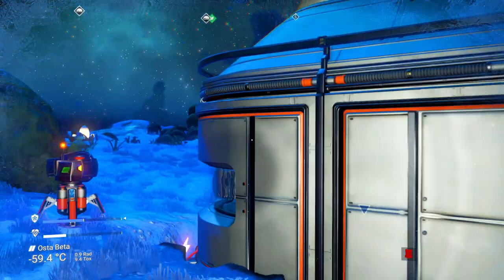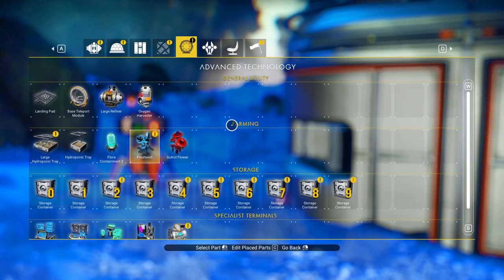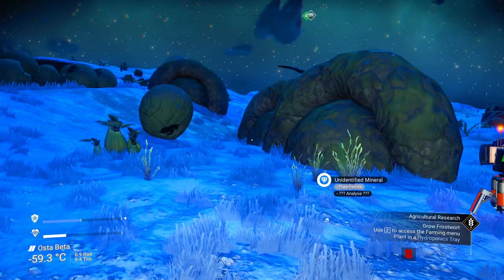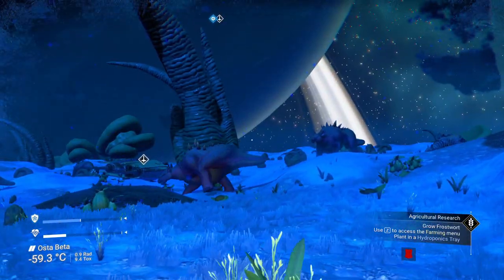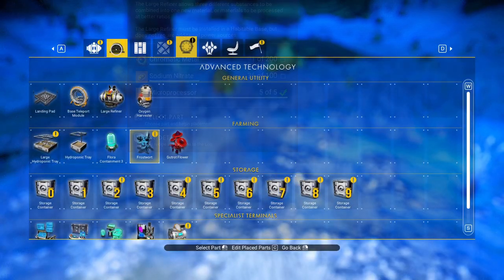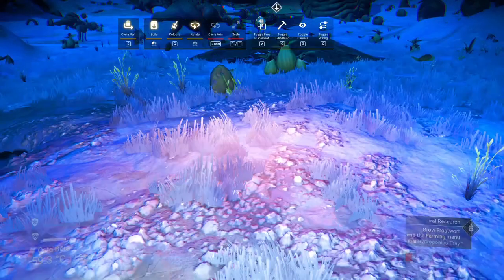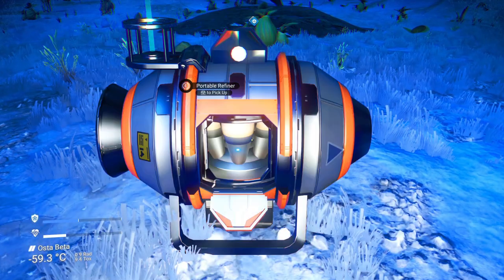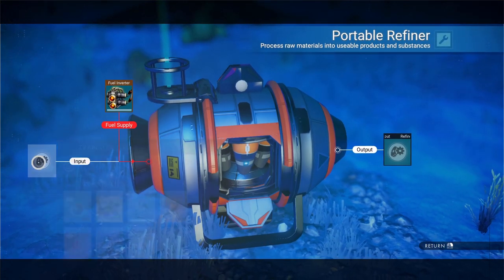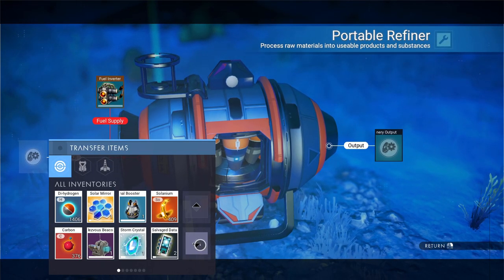Now, let's see what we need to do with this. The battery requires 40 more magnetized ferrite and a bunch of condensed carbon. I can probably go searching for condensed carbon. Magnetized ferrite — hold on, let me put this down. Not a large refiner — portable refiner, right there. Do I have enough ferrite? Let's see what we've got. I could make some.